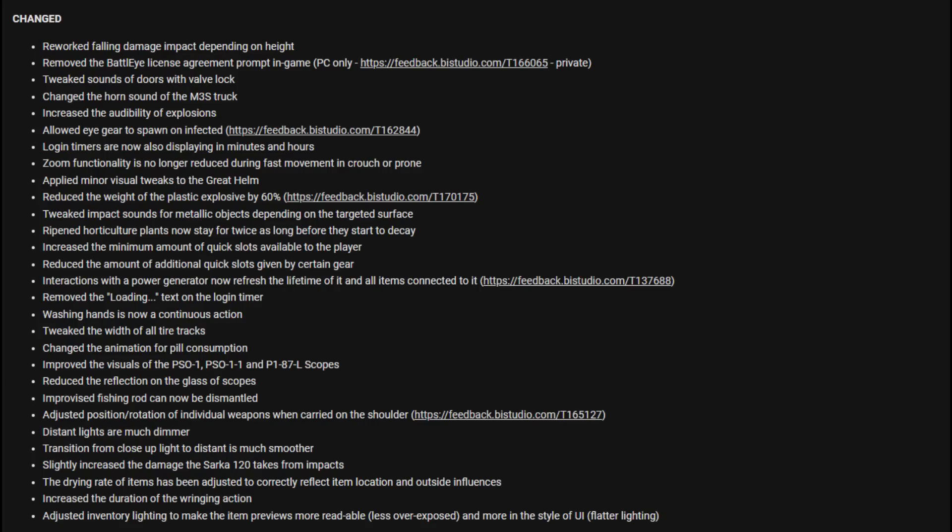Slightly increased the damage the Sarka-120 takes from impacts. The drawing rate of items has been adjusted correctly, reflected on the location and outside influences. Increased the duration of the ringing action. Adjusted inventory lighting to make item previews more readable.